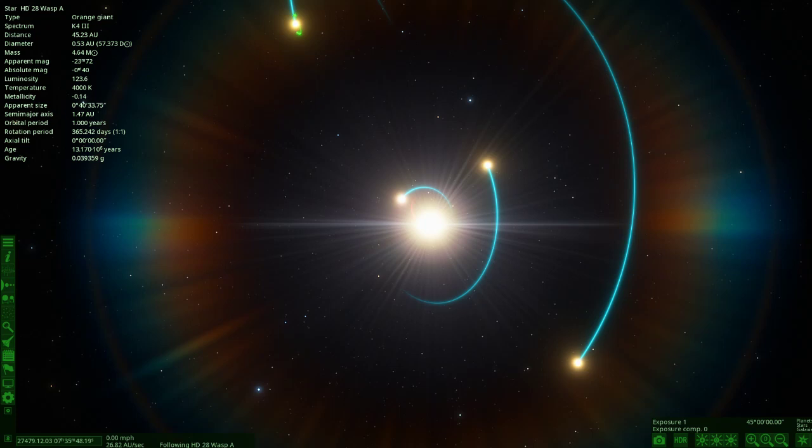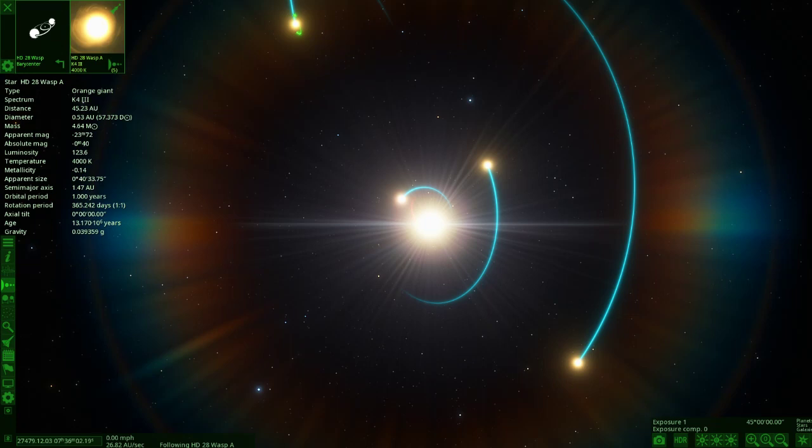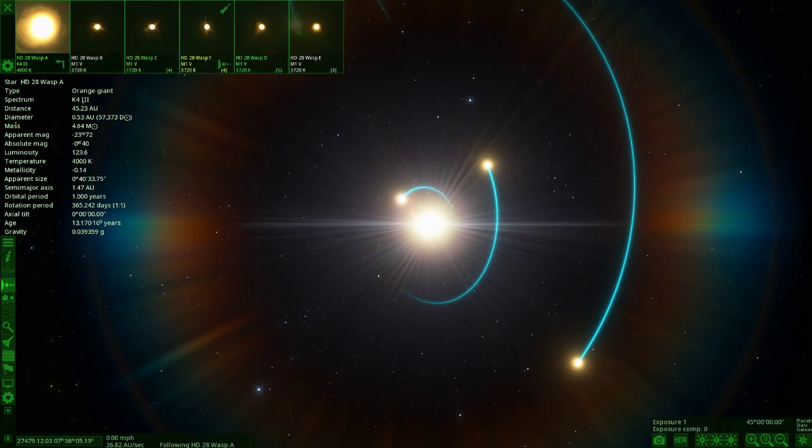Hello everyone and welcome back to another episode of Space Engine. Today we are checking out another custom-built system for the game, and this one is already looking really awesome as it is a six-star system. So if we look here, there's our primary star, and if we go into the satellites area we can see there's six of them. Credit to Zane B for sending this in, and also to Metacool Kid for putting this together.